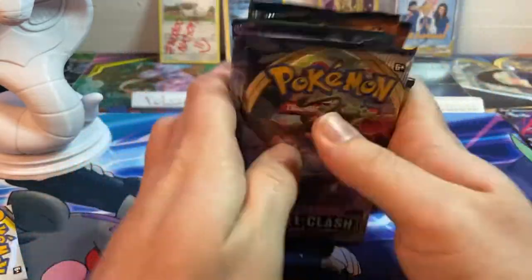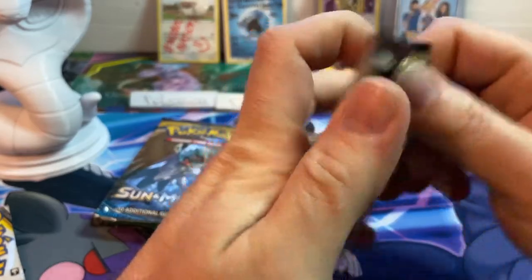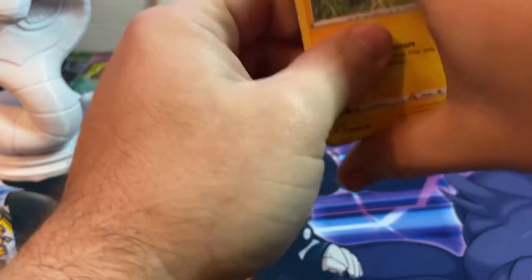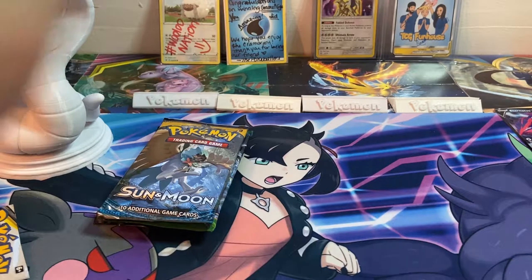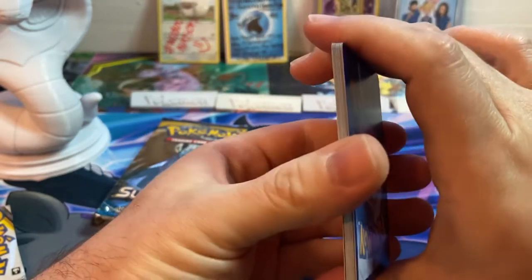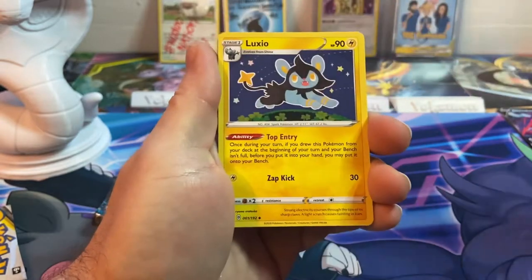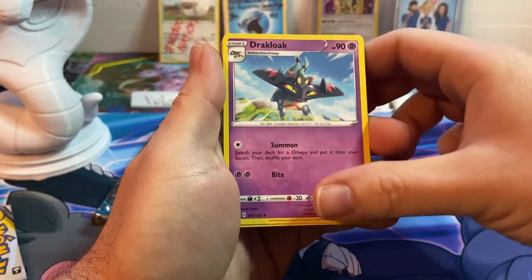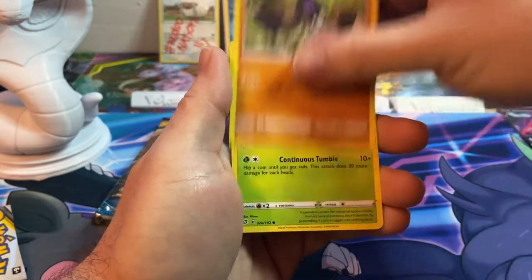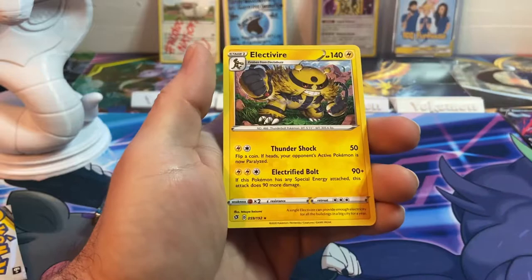We're gonna save the Darkness Ablaze for last and start with everybody's favorite modern set — Rebel Clash! I know people hate it, but I don't hate it. I don't hate any sets, even Steam Siege, because a lot of time and effort goes into the artwork of these cards. So they're all beautiful. We've got Fighting Energy, Luxio, Dark Cloak, Tranquill, Shaymin, Malamar, Hattena, Araquanid, Reverse Glaring — a Berserker — and an Electivire.